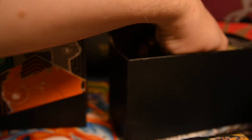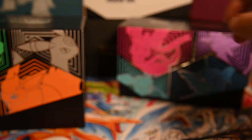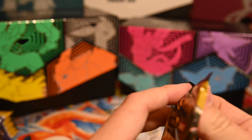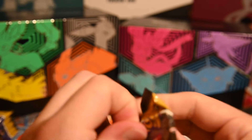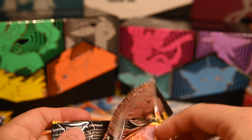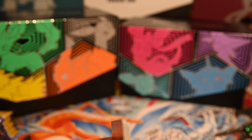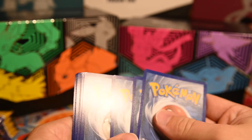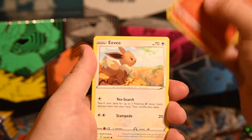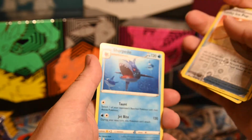Anyway, none of us are actually here for that probably — we're here mostly for the packs. On all these you get eight packs in both, unless it's a special set where sometimes you get ten, which is what they did with Celebrations. Opening pack one: Litleo, Eevee, Cutiefly, Hitmonchan, Lotad, energy, Shelgon, Swablu, Lombre, Lucky, Ice Pop, and a Sharpedo.